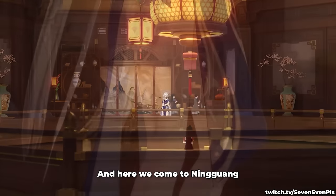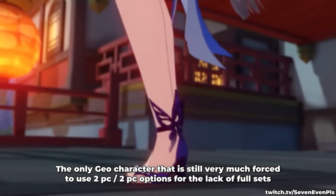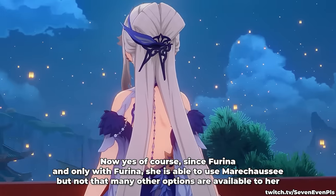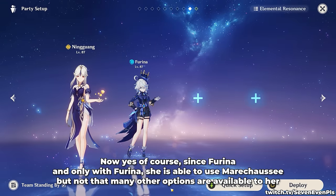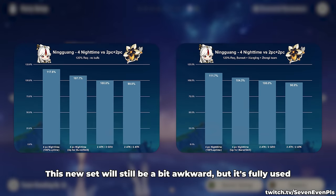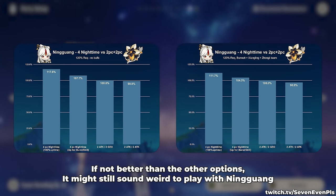50% Geo Damage is 50% Geo Damage. And here we come to Ningguang, the only Geo character still very much forced to use 2-piece 2-piece options for the lack of full sets that synergize well with her. Since Furina — and only with Furina — she is able to use Marechaussee Hunter, but not that many other options are available to her. This new set will still be a bit awkward, but when fully used and even when the Crystallized Shield is not up, it's technically close, if not better, than the other options.